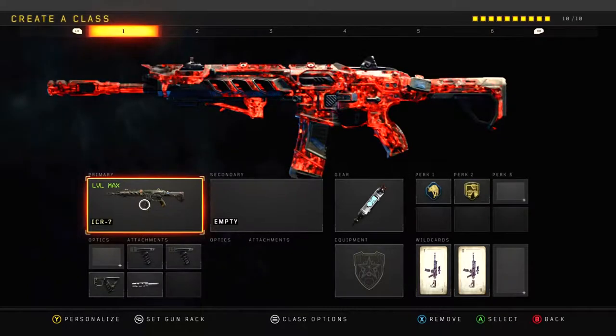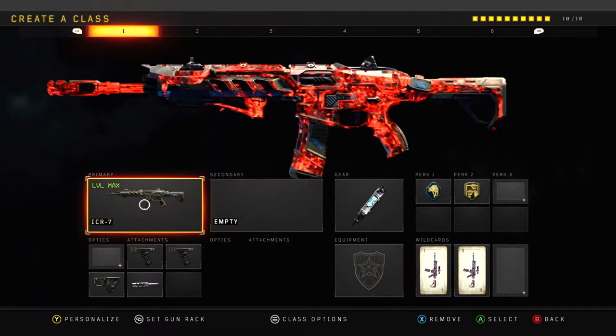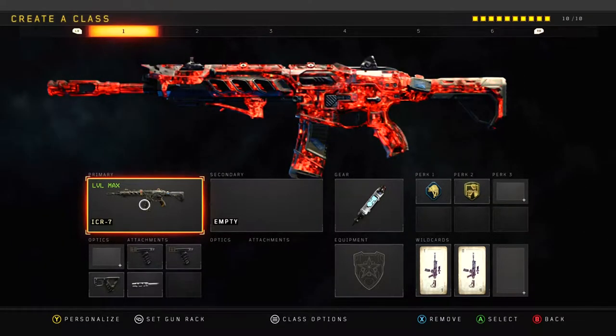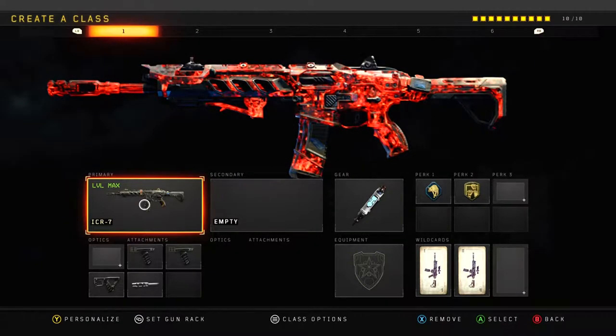Before we get into the gameplay I want to talk about something regarding Solo Stomp. I just hit 10 episodes of the series and I decided that every 10 episodes I'm going to completely change all of my classes — 1 through 12 — just to switch it up, keep it fresh, keep it cool. I don't want to reuse setups. I want to use new, fun, and unique classes every single episode just so it's not repetitive.